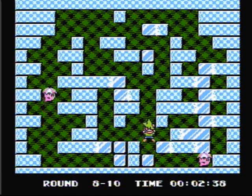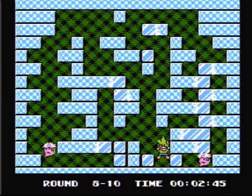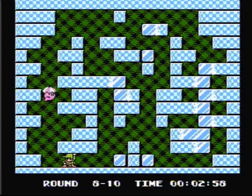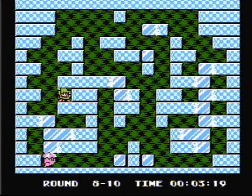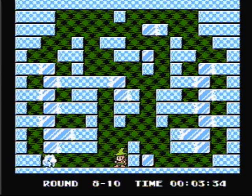Now our next move is to take out the right flame first. The next move is to manipulate some ice so that there's only a single block. The next thing we need to do is trap this last flame all the way at the bottom. After you trap the flame at the bottom, climb all the way up to the top, go all the way around and kill the last flame. And that's how you beat the 8th boss.